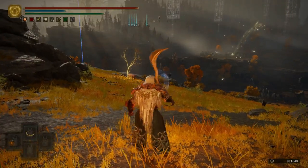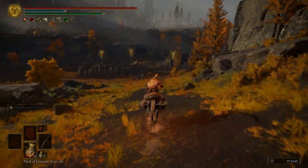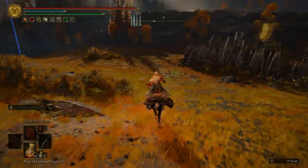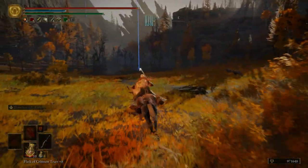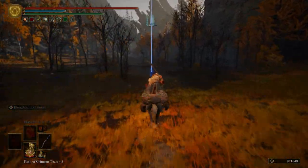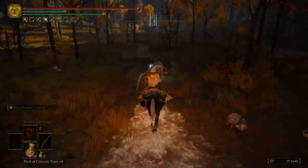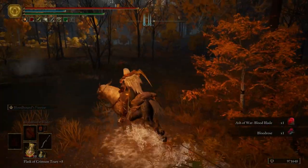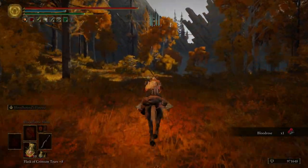Let's hop on Torrent. We're going to head down this path right here and veer off to the left just before the encampment. We have a silver scarab — it'll drop down in just a moment. We get the Ash of War: Bloody Blade. Pretty cool Ash of War — you can use it to sling out a slash of blood.